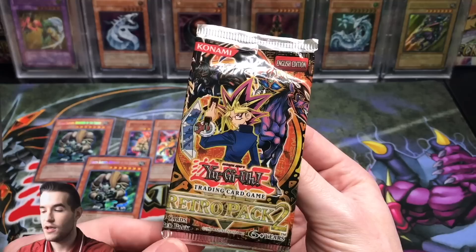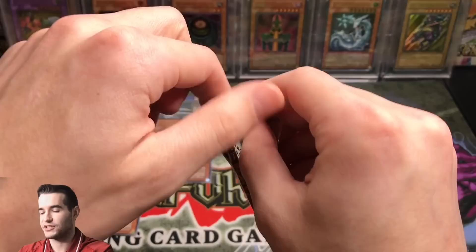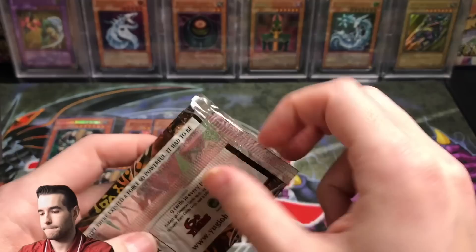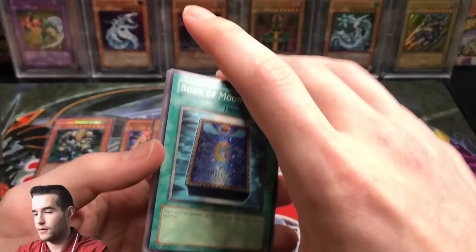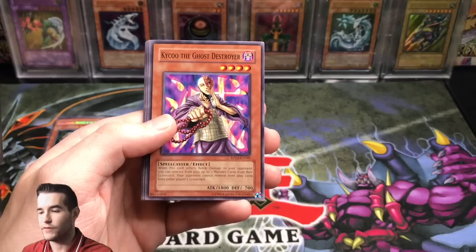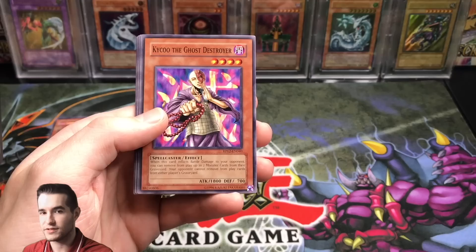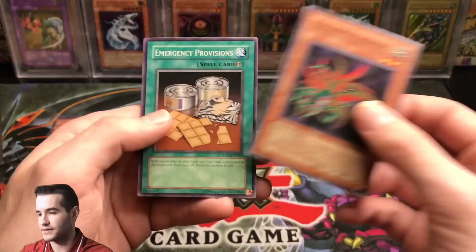Final pack of Retro Pack 2 — last chance at the Blue-Eyes Shining Dragon. We pulled Book of Moon, Gravity Bind, A Legendary Ocean, Kaiku the Ghost Destroyer, Nightmare Wheel — a pretty cool rare — Barrel Behind the Door, Spirit Message Eye, Parasite Paracide, and Emergency Provision. So we did pull pretty well in this video overall, though the last pack was a dud.